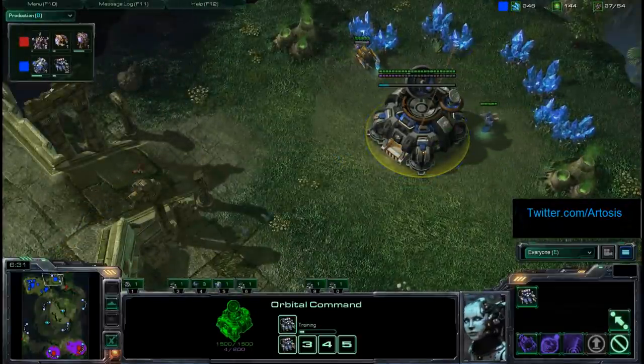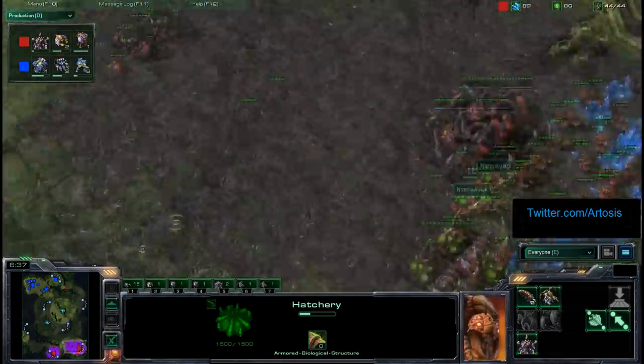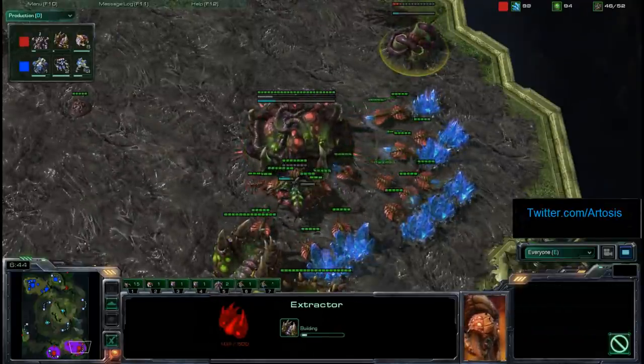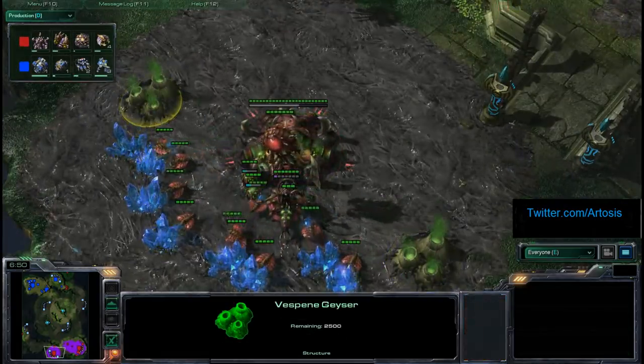So he's going to have a lot of Mules coming out. Ret — I expect to see a Lair pretty soon, and as he gets that Lair, adding some additional gases. Probably see the third gas pretty soon, then the fourth gas a little bit later. There are a few ways you can go about this. It looks like Ret is just hitting these rocks a little bit — it's important for Zerg to knock down these rocks because you want to be able to run through and do run-bys of Zerglings later in the game.